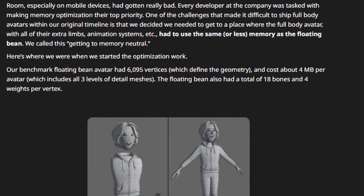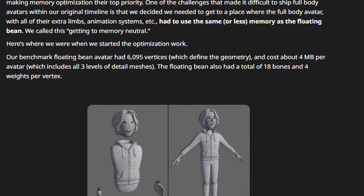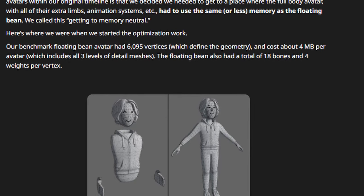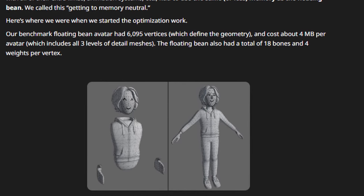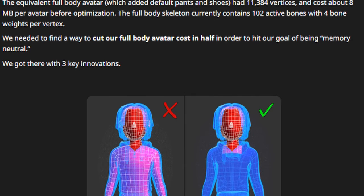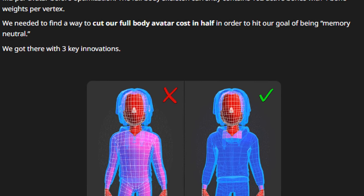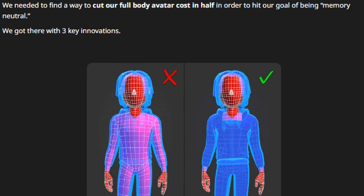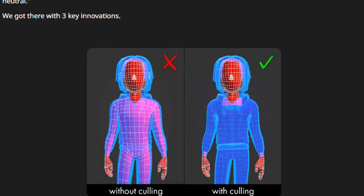Their benchmark floating bean avatar had about 6,095 vertices defining the geometry. It cost about 4 megabytes per avatar, including all three levels of detailed meshes. The floating bean also had a total of 18 bones and 4 weights per vertex. The full body avatar had about 11,000 vertices and cost about 8 megabytes per avatar before optimization. The full body skeleton had about 102 active bones with 4 bone weights per vertex. They needed to cut their full body avatar cost in half to hit their goal of being memory neutral, and they had three key innovations.